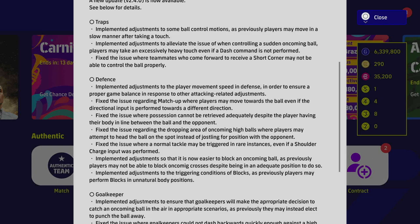For ball control: they adjusted trap animations so that players won't move in a slow manner after taking a touch — this was a huge issue with players like Mbappe or Romario who had a stutter animation when getting the ball under control. They also addressed the issue where controlling a sudden oncoming ball could result in an excessively heavy touch if a dash wasn't performed. They also fixed the issue where teammates coming forward for short corners may not be able to control the ball properly.